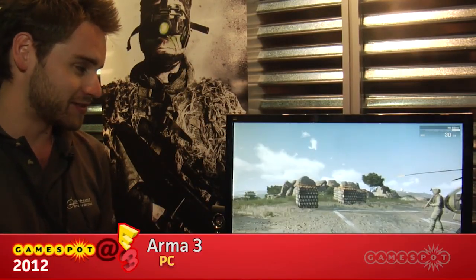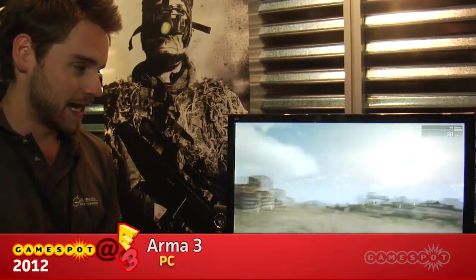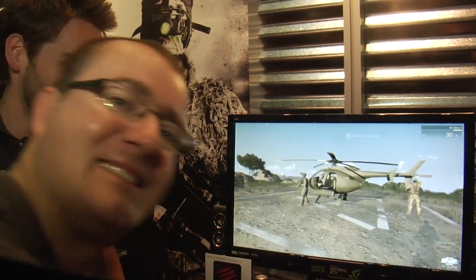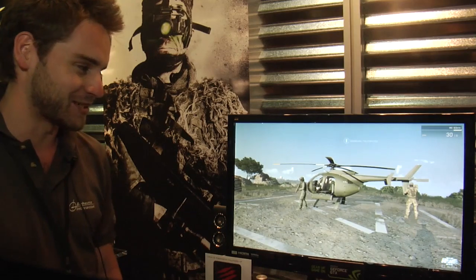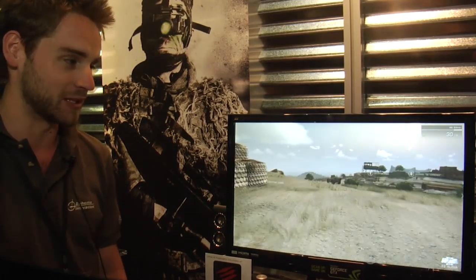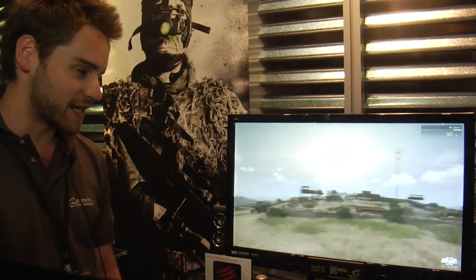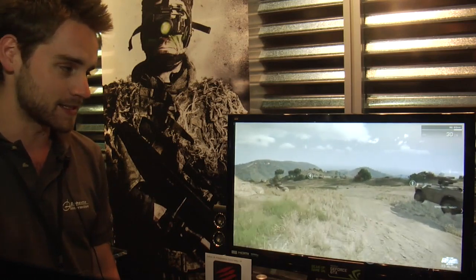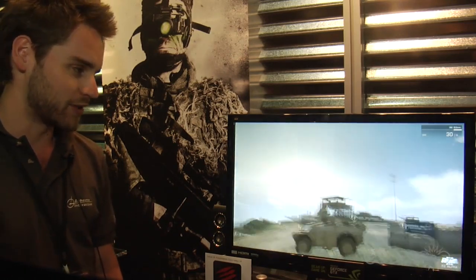Hello and welcome to the ARMA 3 E3 2012 presentation. I'm Jay Crow and with the help of my assistant Ivan Buchter we're going to take a quick run through the game. Starting off we're going to have a tour around Camp Maxwell. If Ivan heads down to the shooting range we can see the weapon handling, the improved animations, different stances and get a feel of how the game really handles.